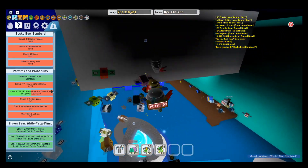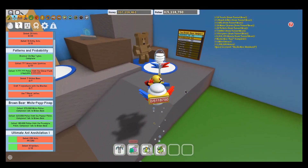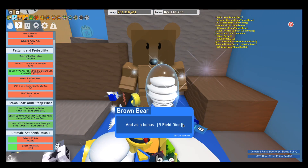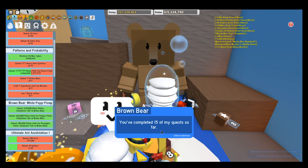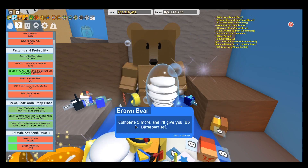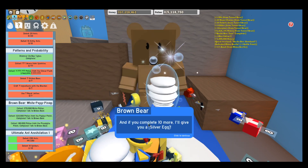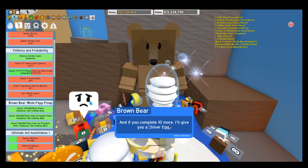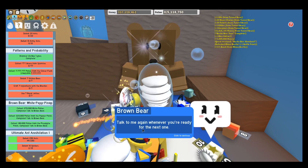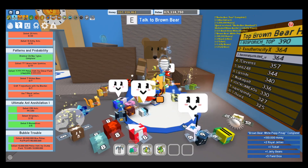So now we're going to go over and hand this one in to Brown Bear. Great job bud, here's some royal jelly. And as a bonus, five field dice. You've completed 15 of my quests so far. I thought I completed more than that to be honest. Complete five more and I'll give you 25 bitter berries. And if you complete 10 more, I'll give you a silver egg. Looks like it's been over an hour since I gave you the last quest, talk to me again whenever you're ready. 100,000 honey and all that stuff.